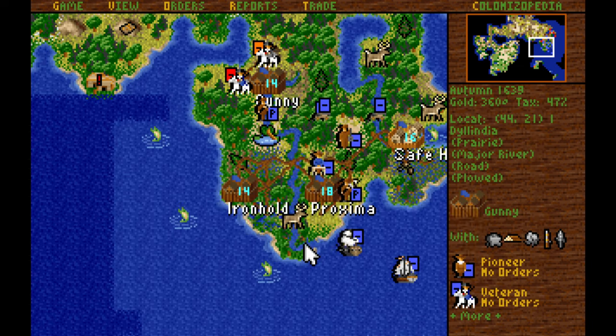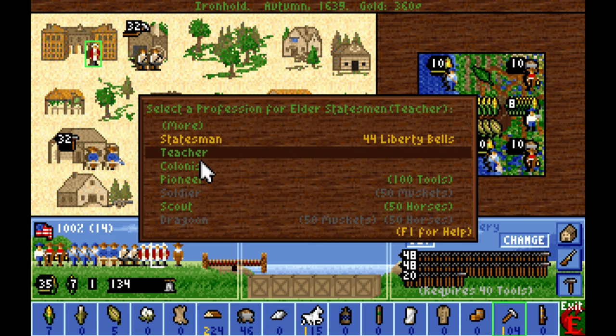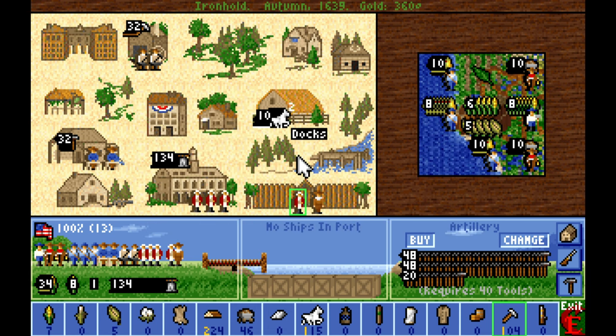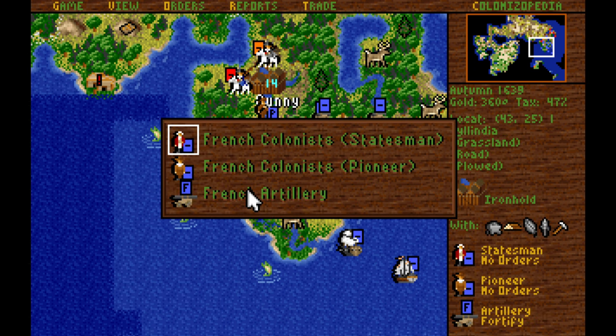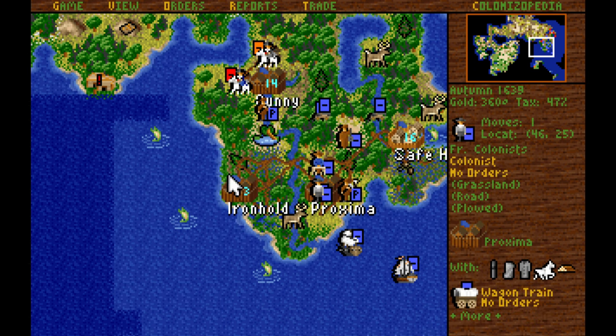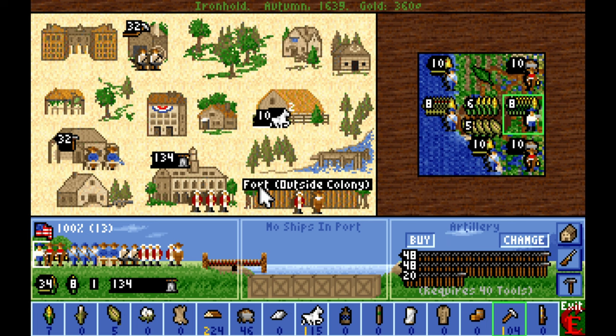We've got another statesman trained up in Ironhold — very nice indeed. I'll need to take a look at my other colonies to determine what to do with all these statesmen. We've got Francis Drake, so now we get plus 50% privateer strength. Fantastic. I've determined I should send that statesman over to Safe Harbor to become the third statesman at their town hall. Once we need more statesmen, we'll have plenty available in Ironhold, Proxima, and Safe Harbor waiting at the town hall to switch to the universities to train free colonists that will spread to our other colonies.